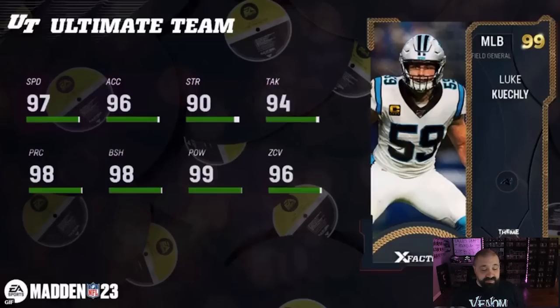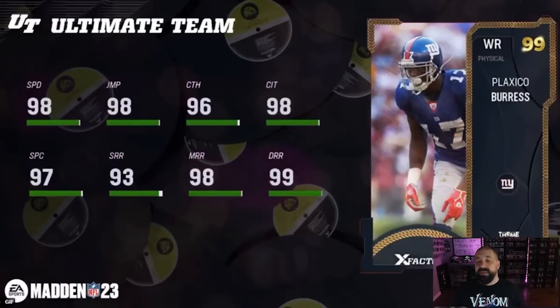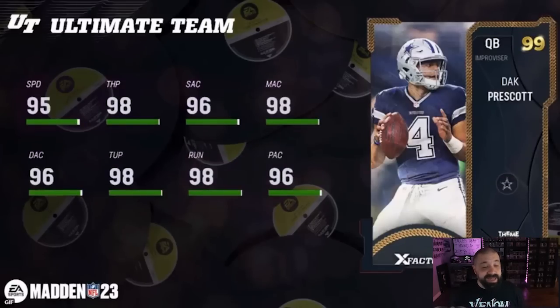Then we have Luke Keekly for the Panthers — 97 speed middle linebacker, 99 hit power, 98 block shed, 96 zone. That one looks really good. He's got good height and he's going to get Lurker for zero AP. Remember, all of the positional groups basically get the same zero AP abilities in this promo. Plaxico Burris, who has had really good cards throughout this year, gets one for the Giants — six foot four or six five — 98 speed, 98 deep route running, 98 mid, 98 short. He should get Deep Out Elite for zero AP.